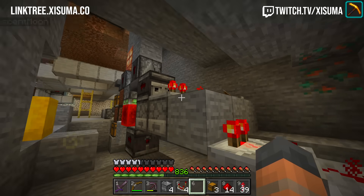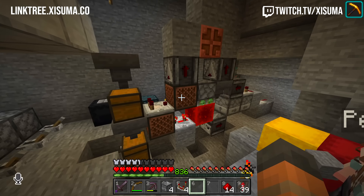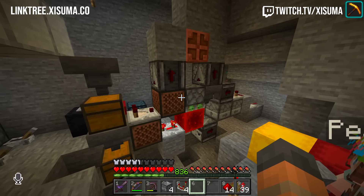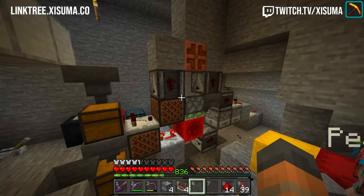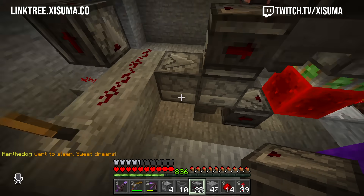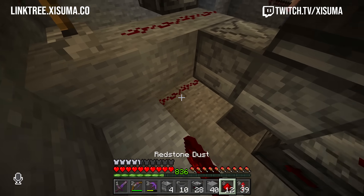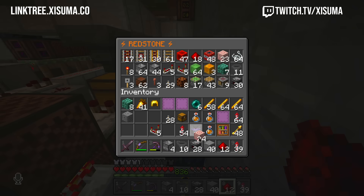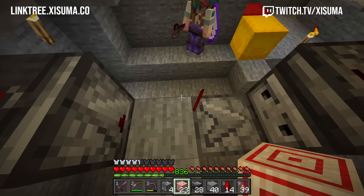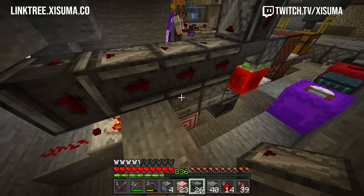Yes, it sets the signal up! It gets activated twice — interesting. Another way to reset the dropper is just to power it from below with a target block and a line of redstone. A target block right underneath that — then we won't need that there. That would pulse it. Let's try and see that in action — though that might mess with the droppers, we'll have to see.